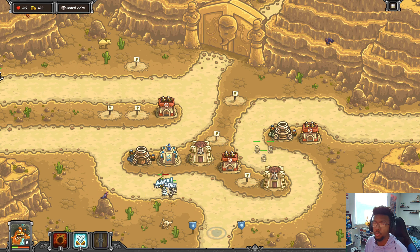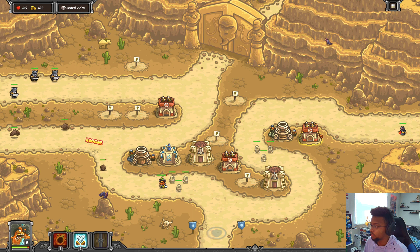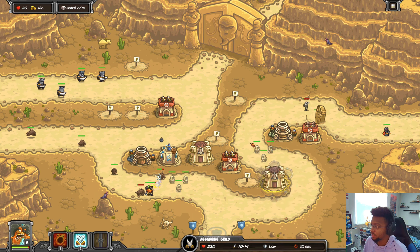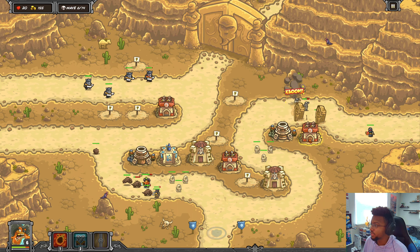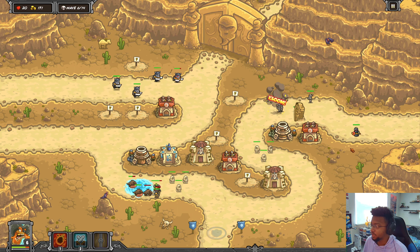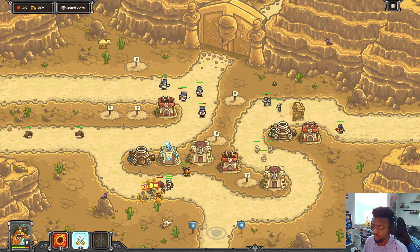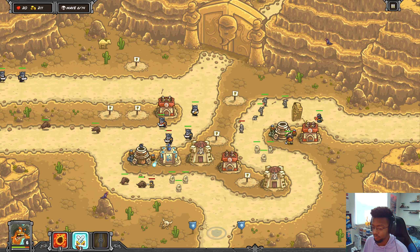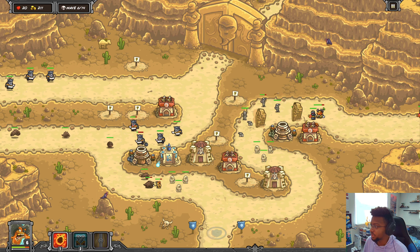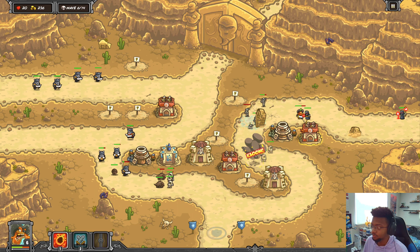There's no targeting so I can't change it to attack these guys - everything's defaulted to first. That's frustrating. Alright, we're back to where we left off with no lives lost. Hopefully we can do slightly better. I replaced the magic tower with an archer tower here so hopefully that can actually do something. I also have a militia guild upgraded to assassin's guild.